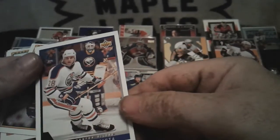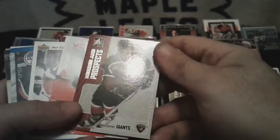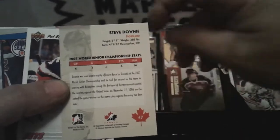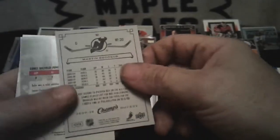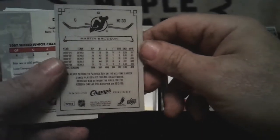Roman Josi — whatever, looks like second year, let's put that there. Two garbage cards here — Heroes and Prospects. Gilbert Brule — I don't know if that's worth anything. World Juniors Steve Downie — bad looking card, 2007. Carly Hoodie — garbage card. Upper Deck Champs — now there's a surprise — Martin Brodeur, Upper Deck Champs! That might be worth a couple of bucks, looks like it's in good shape too.